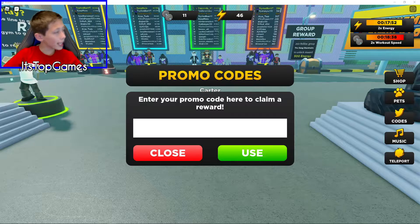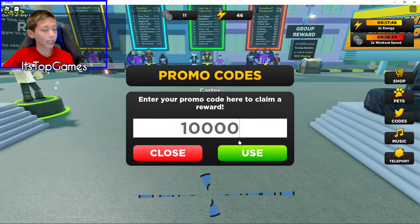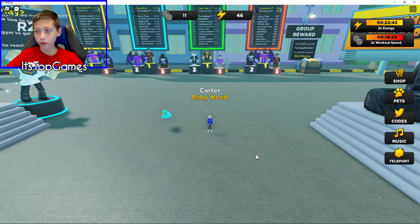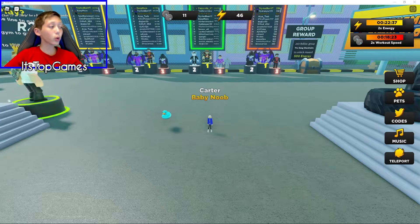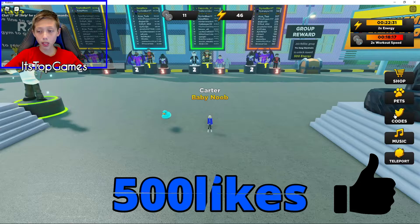Most of them give boosts. The next one will be 10000 — just like that, no comma or anything — and it'll give you 2 times energy boost like all the others. Now you have like 20-30 minutes of energy boost. There are 2 more codes. The next one is 500likes, and it'll give you a 2 times energy boost again.